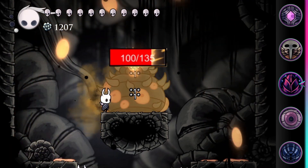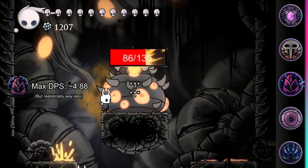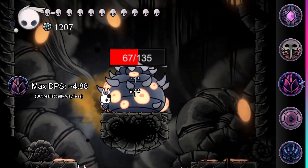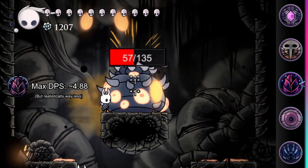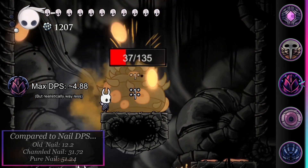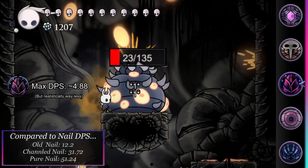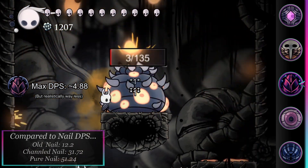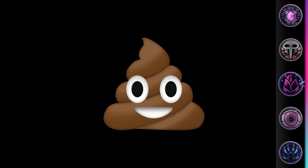In an ideal situation, this can put out approximately 4.88 damage per second. This sounds like okay damage early on, however bear in mind that this is under an absolutely perfect scenario. In reality, due to enemies moving and its poor range, the already mediocre DPS will be far worse. And once you have a nail upgrade or two, the damage it deals quickly becomes even more laughable.